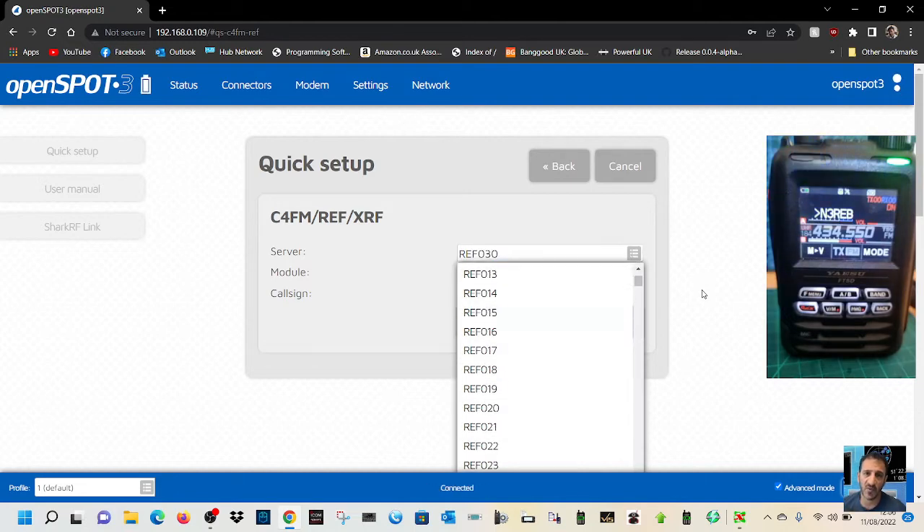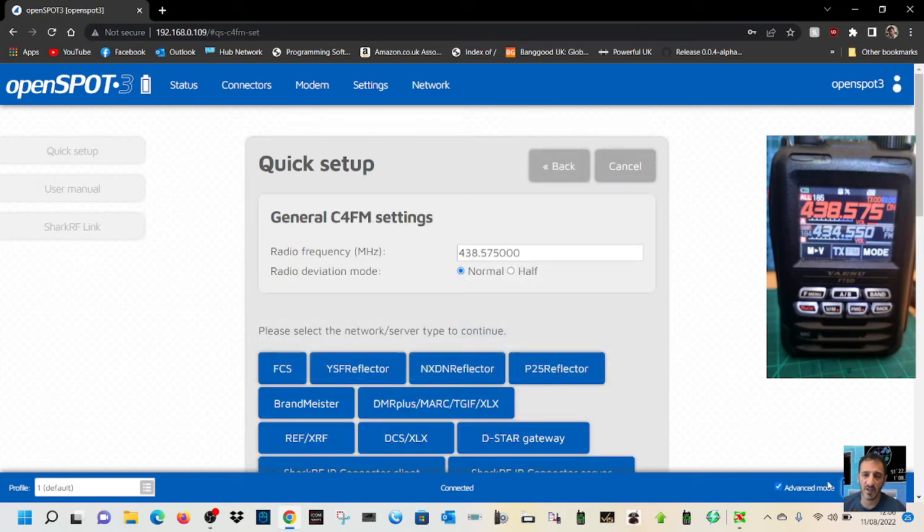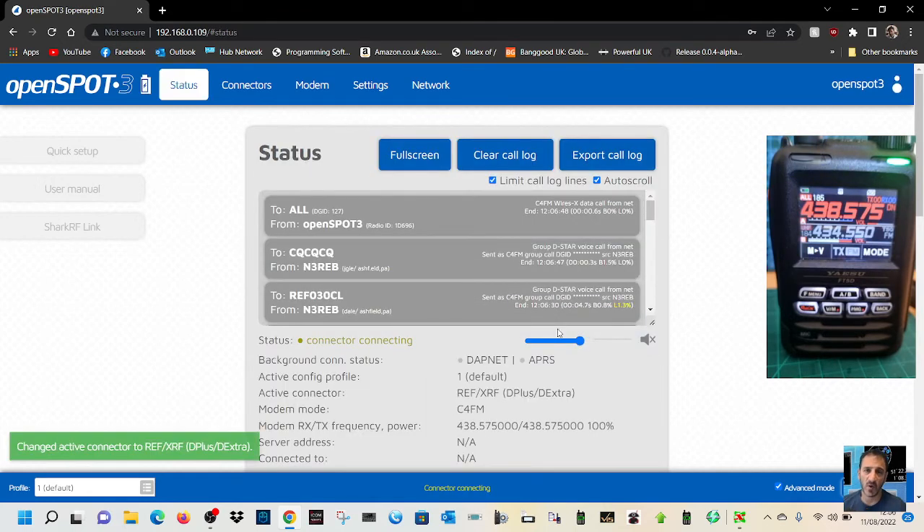You can now choose the reflector by clicking here — choose reflector 30. You've got your callsign in. Just to show you the frequency: when you first click Quick Setup, type the frequency that's on your radio. So select reflector XRF, then click Connect and you will hear your radio announce.